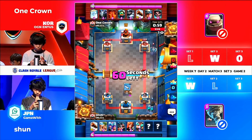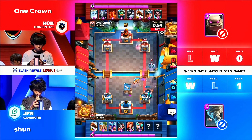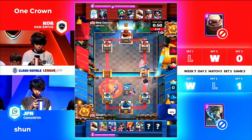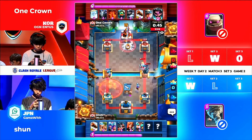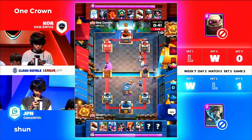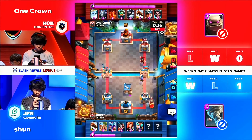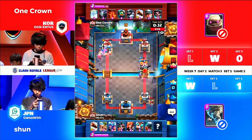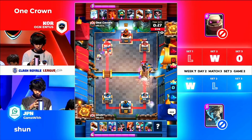This time he opts for the rascals. This is a very very interesting deck — spell bait. You're just trying to bait out the poison. Now you get this scenario where the poison has to be used on the left side where One Crown would definitely not want it used, because you're putting a lot of value on the right side where you've already done a lot of damage. The hogs and the royal ghost — he's gonna try and answer them. The mega knight does so much defensive work on that right-hand side for One Crown.